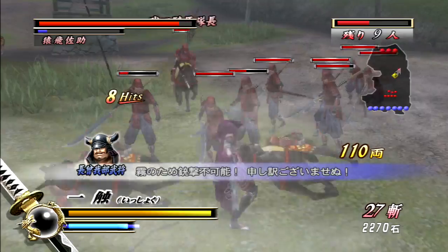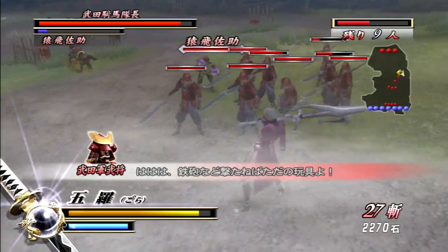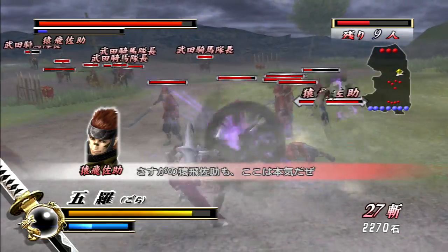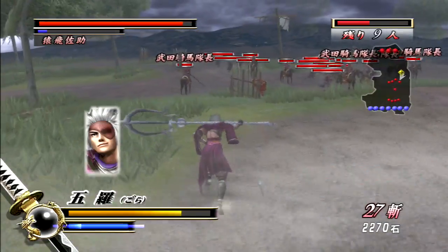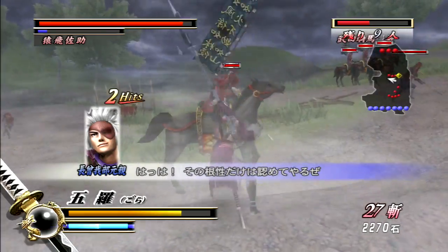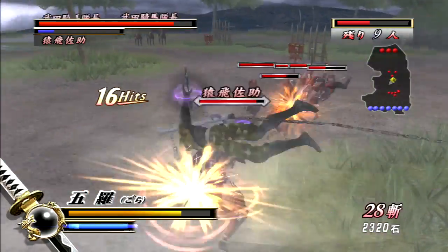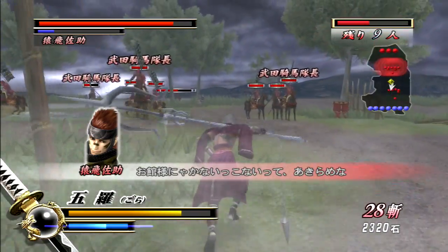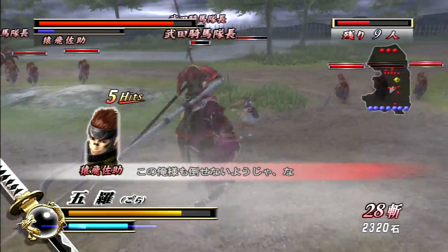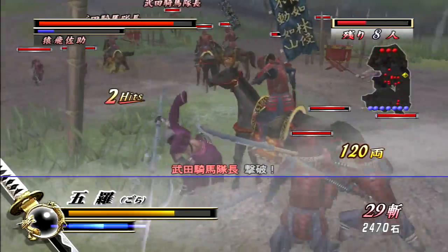I actually stumbled upon something Basara-related this week while I was on my vacation that is quite fascinating — I just can't help but laugh every time I look at it. They actually printed a strategy guide for Devil Kings, the botched American release of Sengoku Basara 1, and it was like $3. I bought it and I was like, I can't believe this exists. I did a version comparison video between the American version of Devil Kings and the actual Sengoku Basara HD collection, the original game as it was intended to be.